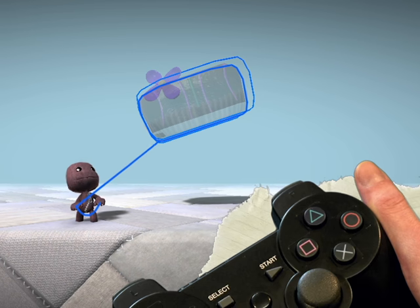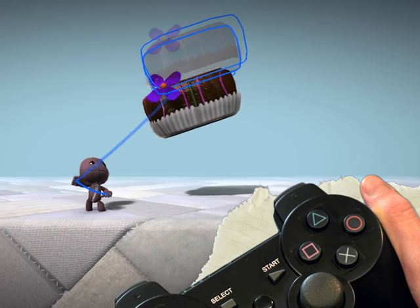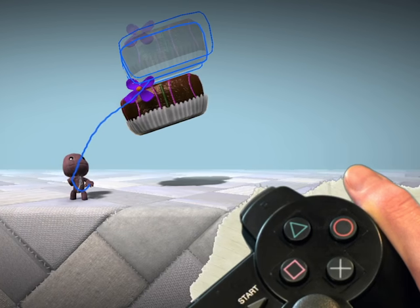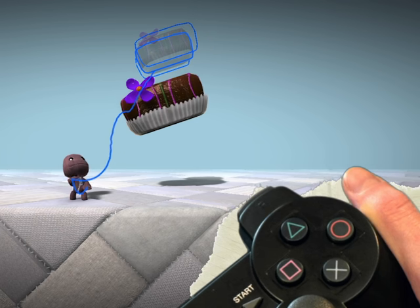You can use the Shuffle buttons to move objects forwards and backwards. When you're happy, place it with the Action button. The cake is translucent because you're stamping it — not stamping on it. Stamping means you can place one thing as many times as you like.